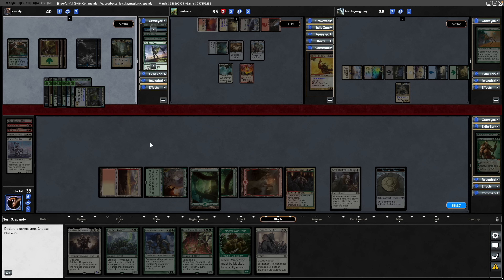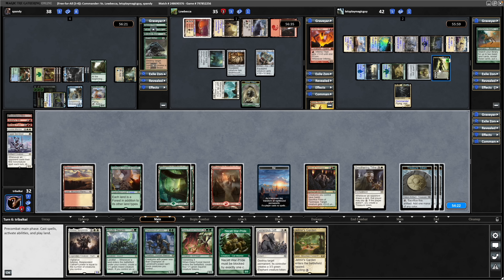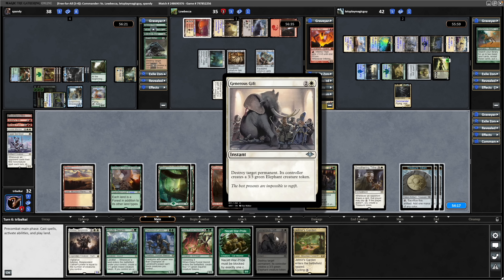A Traxxer swinging in towards us — do we have to blow up the Traxxer as punishment for that? Might be a good use of our mana — we'll wait and see, we can always do it next turn. That is Jetmere's Garden, getting into the mana slowly but surely. Probably go Champion of Vlam into Adeline here, and we can swing in with Adeline and leave Vraska alone. If no one's dealt with it, we're encouraging our opponents to swing in towards Vraska. We'll go for the Generous Gift if no one else points their removal over here, because it does have the Limit Break online next turn.